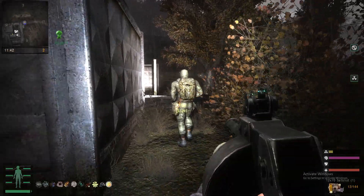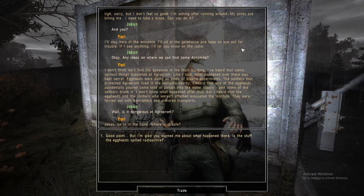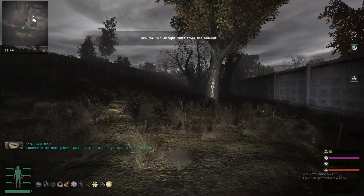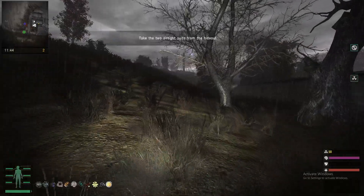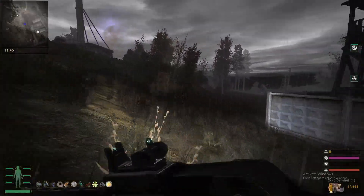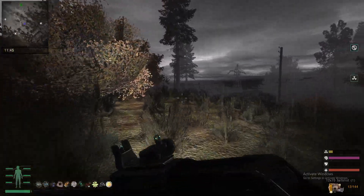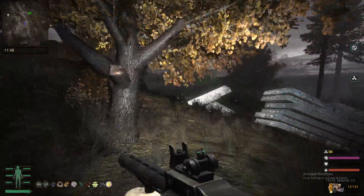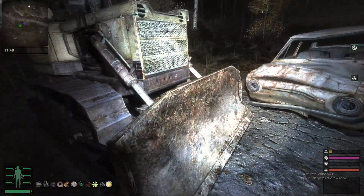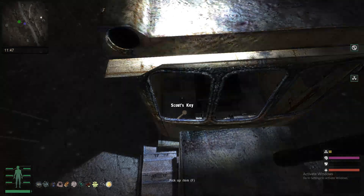Once Yuri arrives at this location, he has new dialogue and he'll instruct you to go find some suits from his hideout. During this, you want to go to this location right here to find the suits — Vassily's hideout. Make sure to avoid all the mutants and anomalies. You will find the key to the hideout in this rusty bulldozer right here. It's pretty hard to see — it took me a while to find it the first time. You'll see the key right next to the chair — it's the Scout's Key. Pick it up.